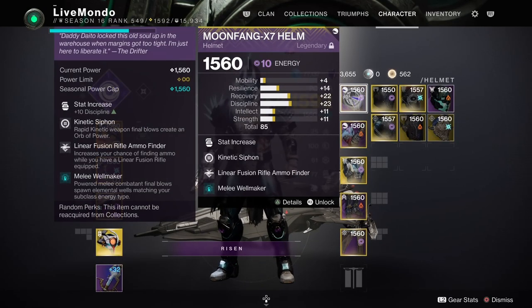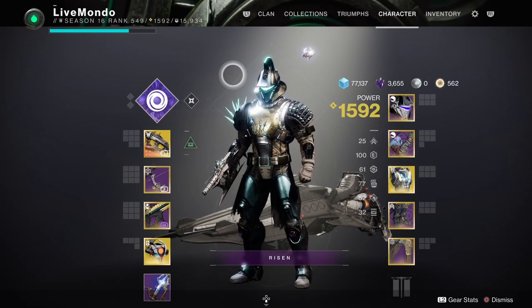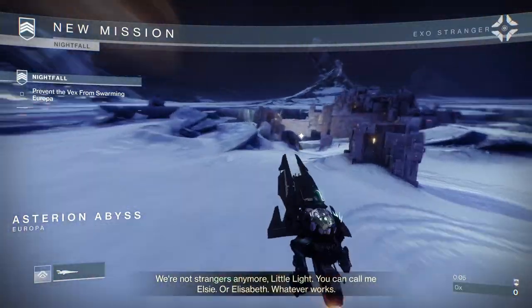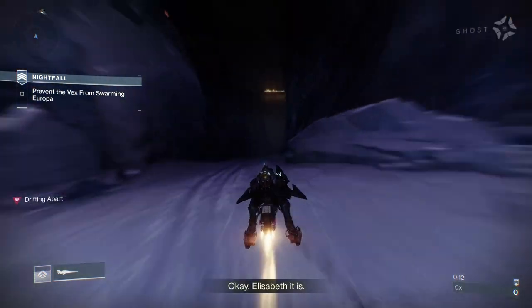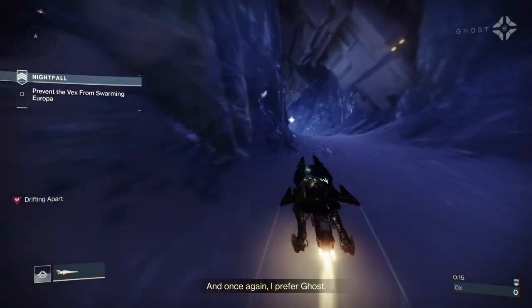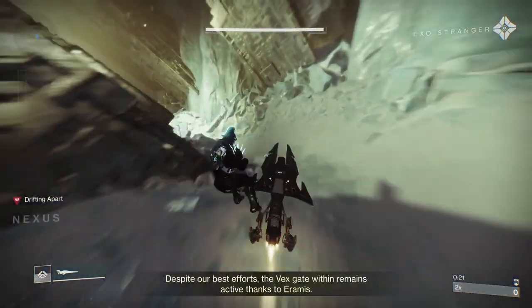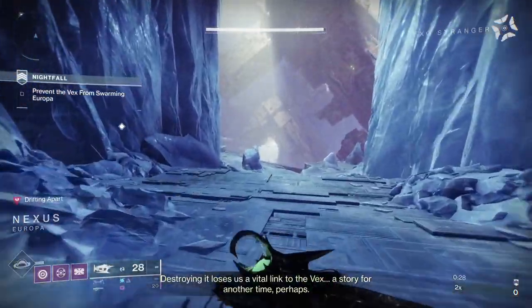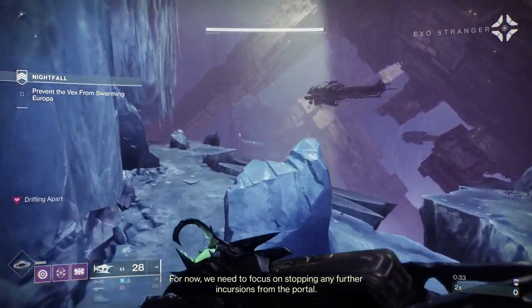I'm running a Well of Light build — you can see all the mods I'm using. I've got a mod on my leg armor so that picking up orbs of light starts health regeneration, and on the helmet I've got Kinetic Siphon, so double kills with the Osteo will produce an orb. It's just another way to get health back, because the big modifier on here is Togetherness.